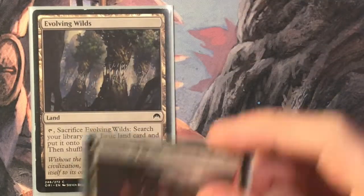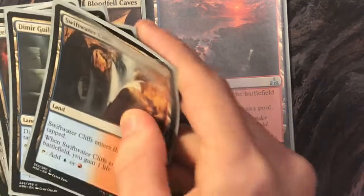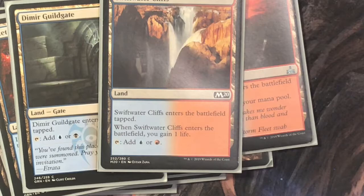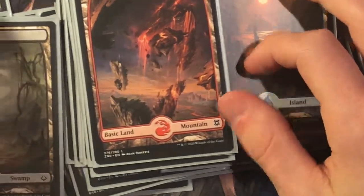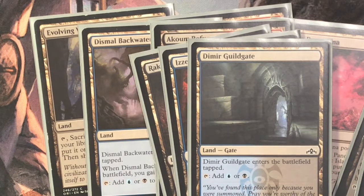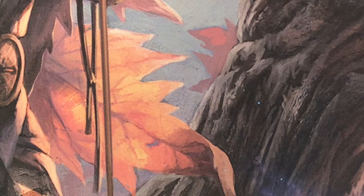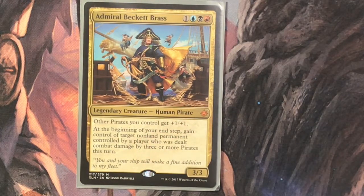For the mana base: you've got Evolving Wilds, Temple of Malice, Grixis Panorama, some life gain lands like Akoum Refuge, Blood-Fell Caves, and Dismal Backwater. A couple of tap lands like Highland Lake, the three guild gates that fit — Dimir, Rakdos, and Izzet — Swiftwater Cliffs for more life gain, and then basic Islands, Mountains, and Swamps. That's a fairly simple overview of Admiral Beckett Brass with pirate tribal — the first of six in my new collection. I hope you guys enjoyed, and I'll see you in the next one.